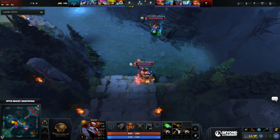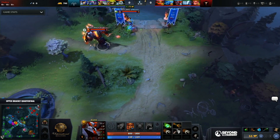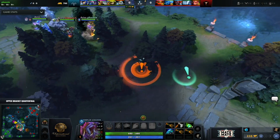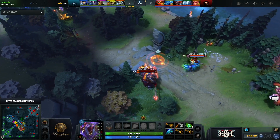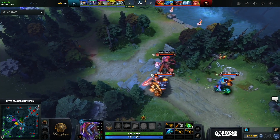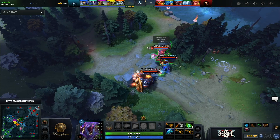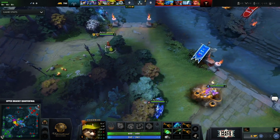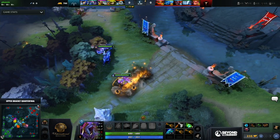XM on Razor is not only a good pick but a comfort pick for him. Mars is a comfort pick for Chalice, and Lion is a comfort pick for X Nova. The other two — Specter for Sylar — I don't expect to be something he's uncomfortable with. I think every carry at this level should be comfortable with Specter. I think eHome just have a comfortable draft.